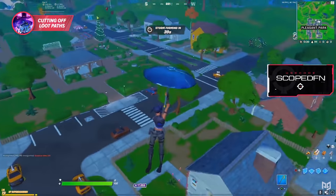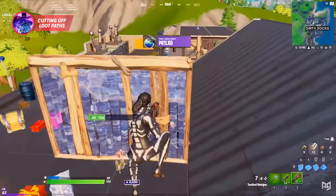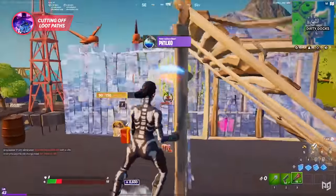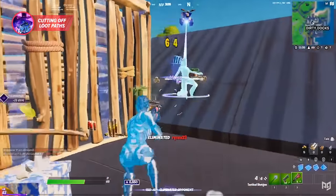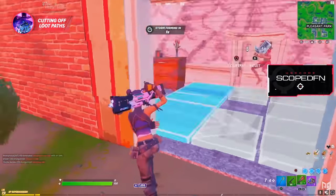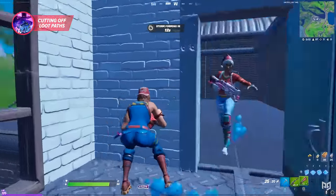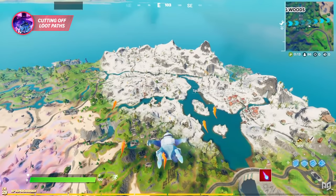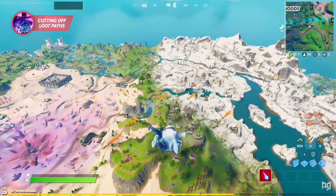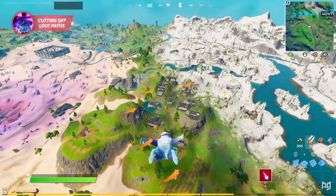Third, we've got one that goes hand in hand with your in-air awareness, and that's cutting off your opponent's loot routes in early game. Cutting off your opponent's loot routes is one of the easiest ways to perform better, as you're able to catch them off guard early on and really get the jump on them. This tip really goes hand in hand with in-air awareness — having in-air awareness allows you to figure out where each opponent is dropping and thus predict where they're going to go after their initial loot area.